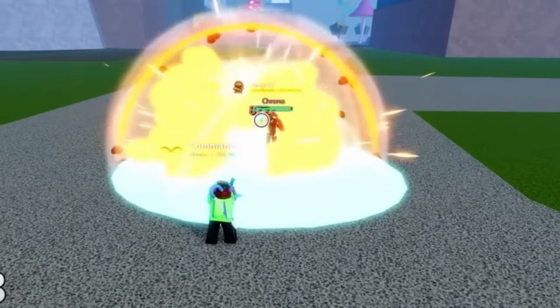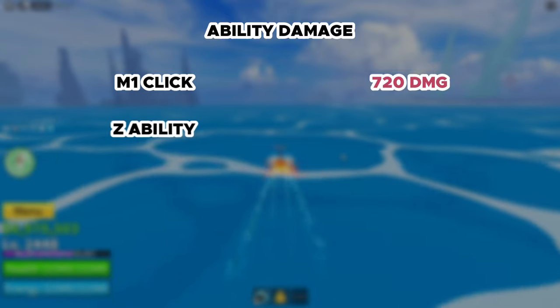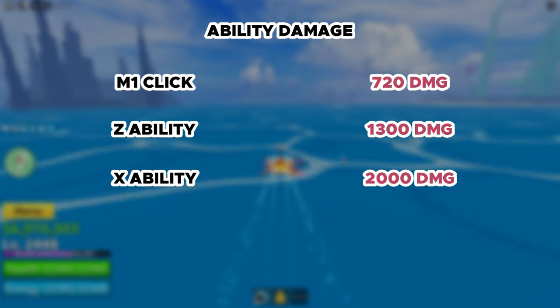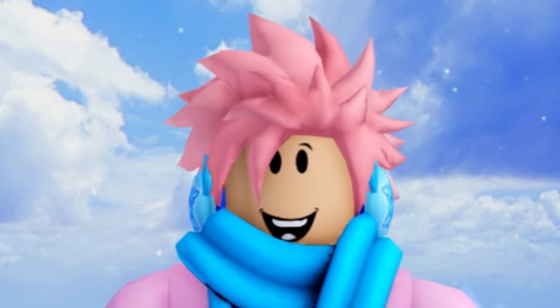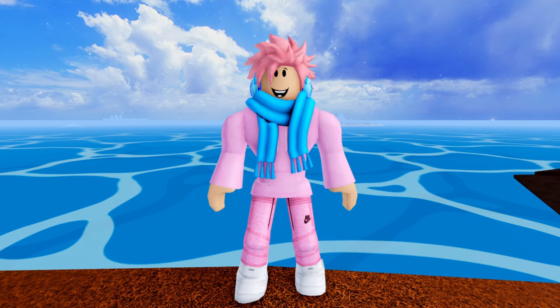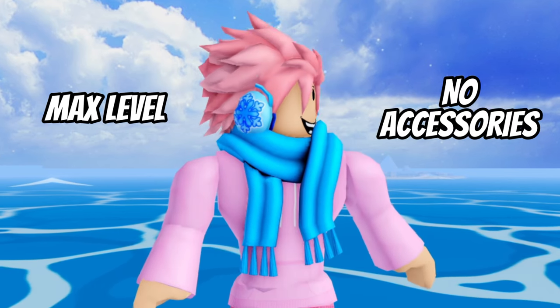The second ability is called Explosive Pellet — you shoot a bullet that explodes on contact. The M1 click does 720 damage, Sticky Pellet does 1,300, and Explosive Pellet does 2,000. Overall, pretty solid damage for a very basic gun. Keep in mind, all damage mentioned in this video assumes the character has their gun stats at max level and no accessories on.